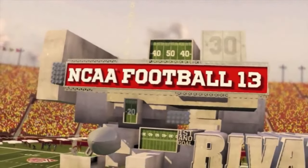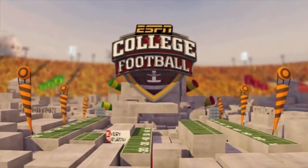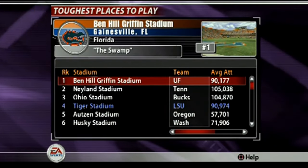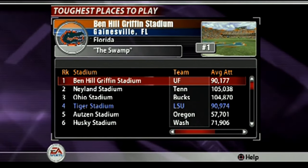The last all-encompassing feature Team Builder needs is an RPG level of customization — I'm talking perks that your schools have, attributes, and a team history, so you're not going into your dynasty with a no-history, plug-and-play random team in the NCAA.